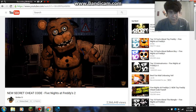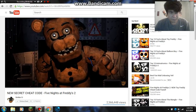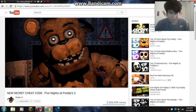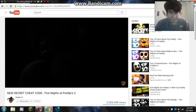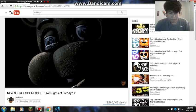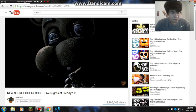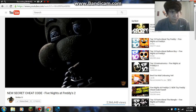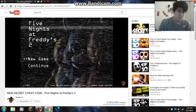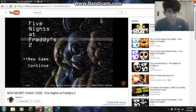But basically I did a video a few days ago where I showed you a secret cheat code in the first game that's called Left, where basically if you press a series of keys on your keyboard, it would automatically skip you to 6am and you would instantly win the night. I'm going to leave a link to that video in the info below, so if you're curious you can go check it out. But basically that cheat code doesn't work in the second game, except if you do one extra step.